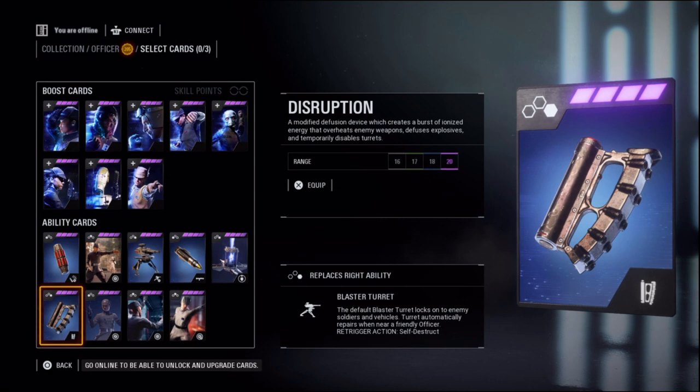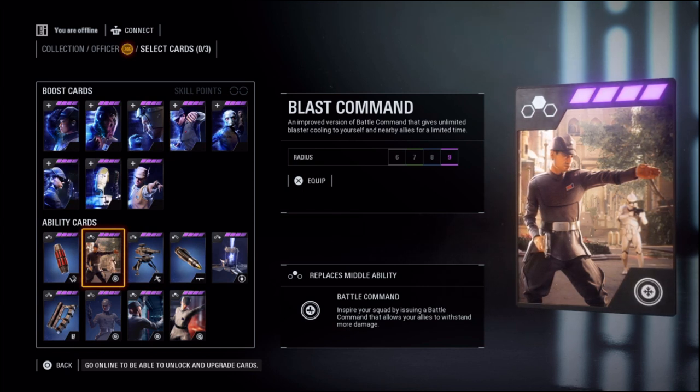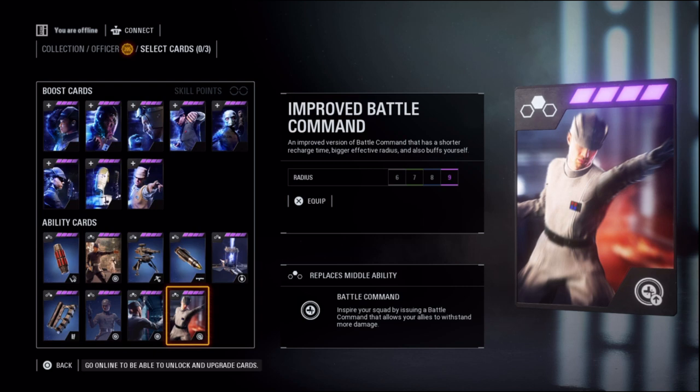Finally, replacing the Battle Command are three different team buffs, which also work on yourself. Upgrades increase the radius to 9 meters. First is Blast Command, which puts ally blasters into unlimited cooling mode for a limited time. Recharge Command instantly recharges ally abilities and decreases the recharge delay for a limited time. And Improved Battle Command, with increased range and a shorter recharge time.